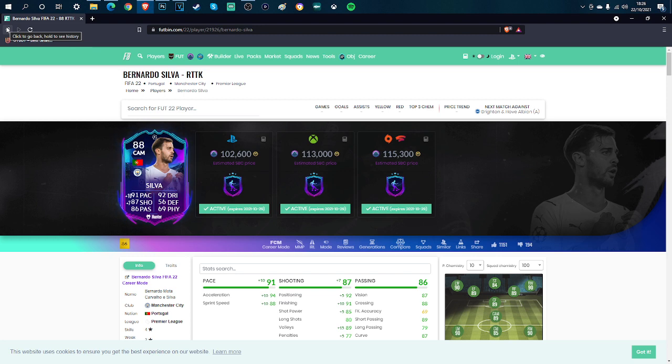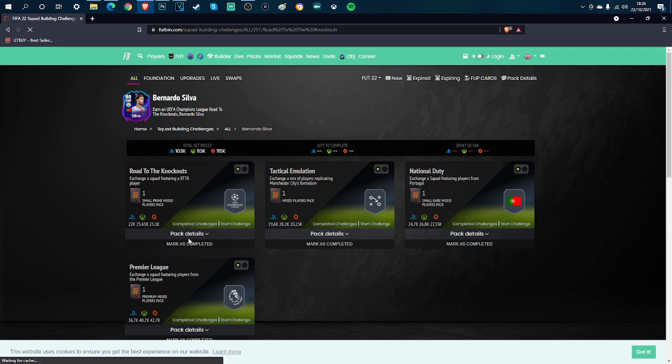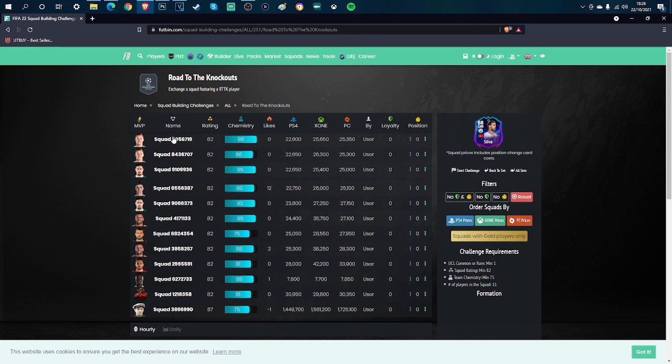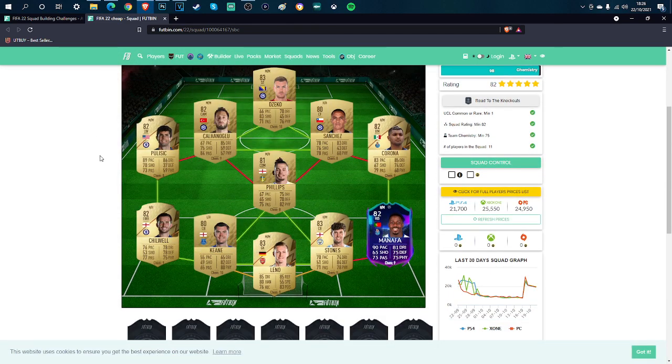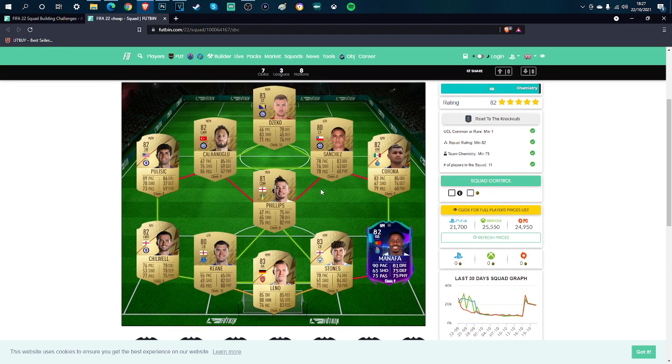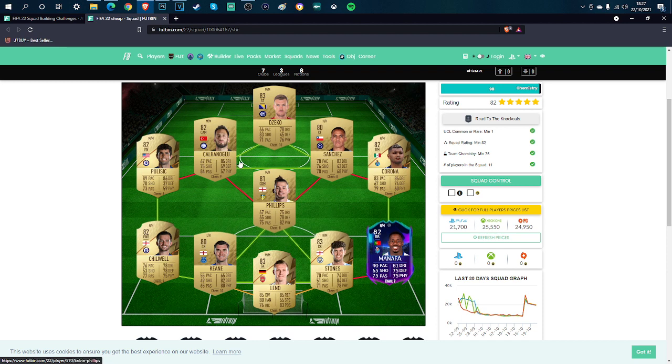Right, let's get into the cheapest method. The first SBC is the Road to the Knockouts part, coming in at around 25k. It requires UCL common or rare players, a minimum squad rating of 82, and a minimum of 75 chemistry. Pause the screen if you want to buy those players now. This card is 113k and is likely to get upgraded — incredible value.